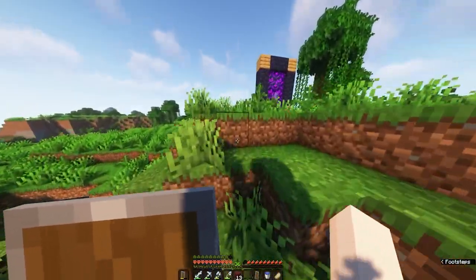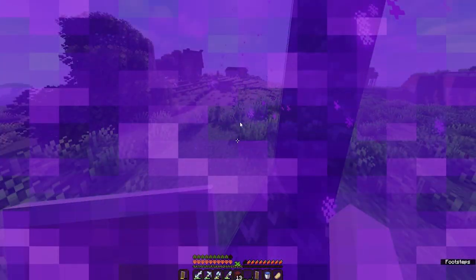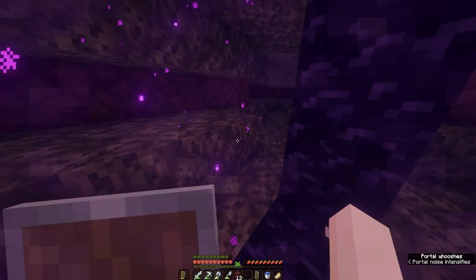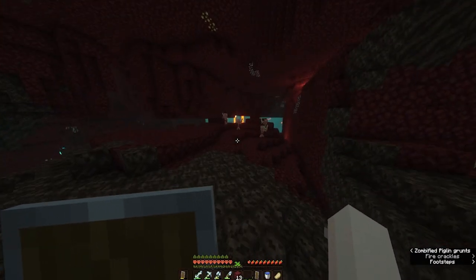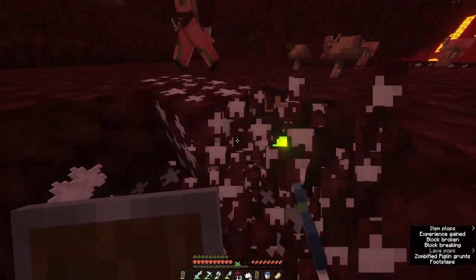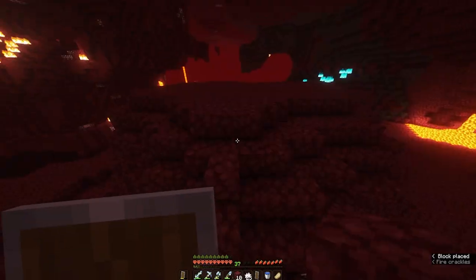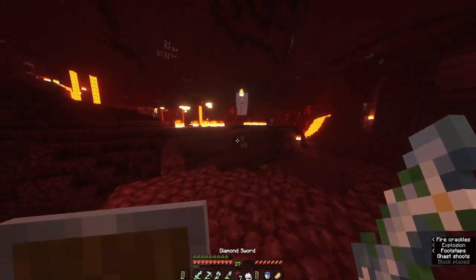We have a nether waste right there so I feel like that'll be the easier way to locate a fortress. I don't even have a bow - I should have probably brought one but it's fine. What's good over here? I'll just collect some more quartz - you can never have too much quartz.